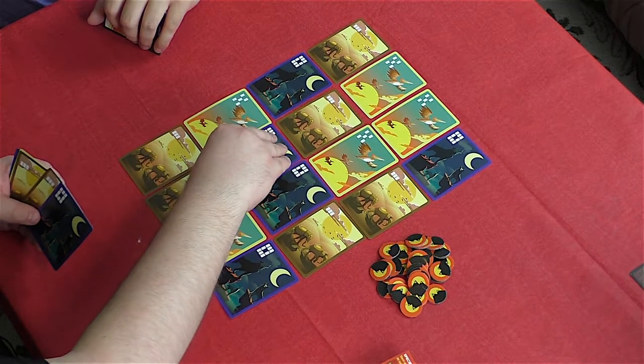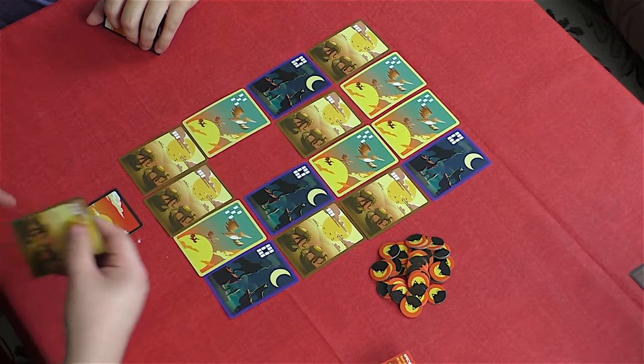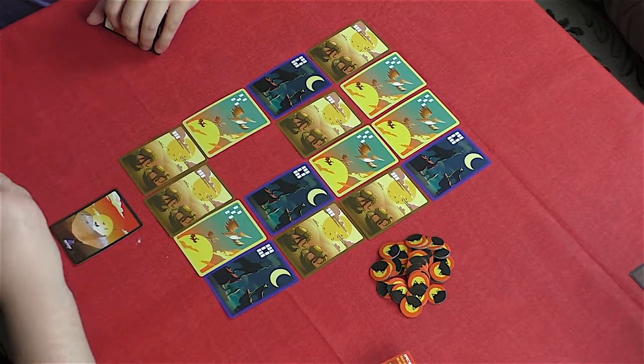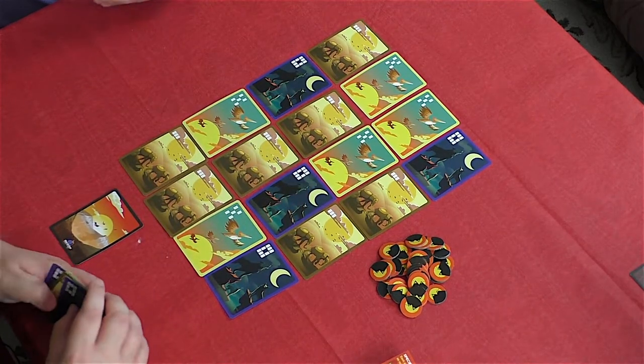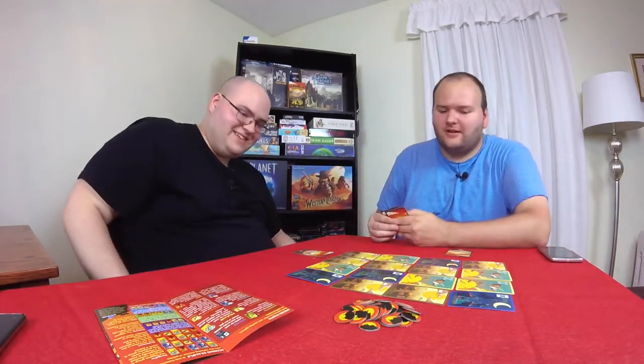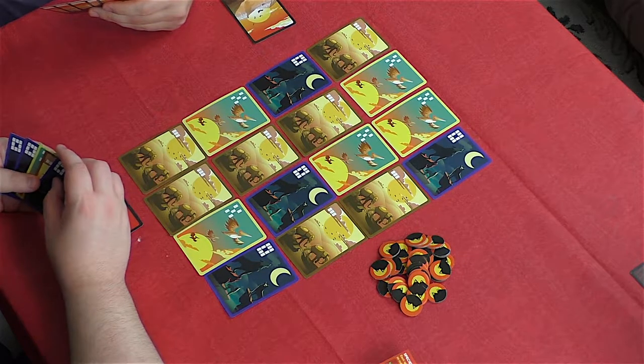I'm going to take this wolf, face down. You do not remember that I drew a wolf and then put an elephant in there. I'm going to put a card face down from my hand — it's a mind game. I've never seen anyone do that right off the bat like that. Take it, Mr. Wolfman.